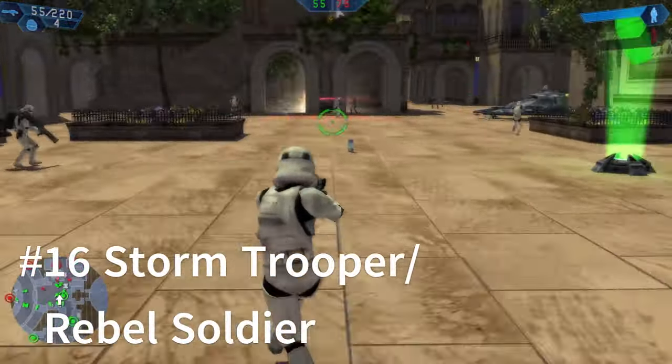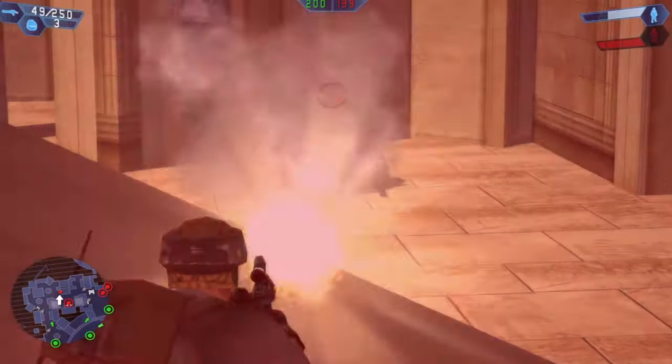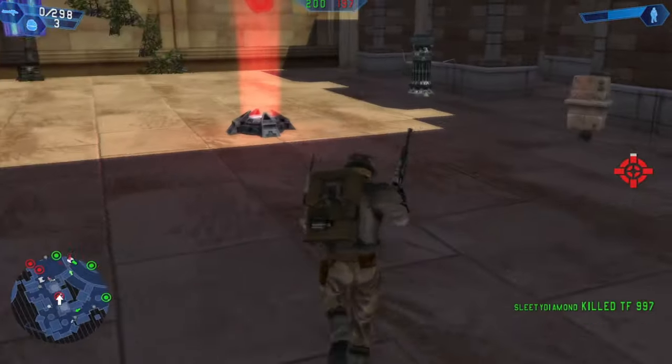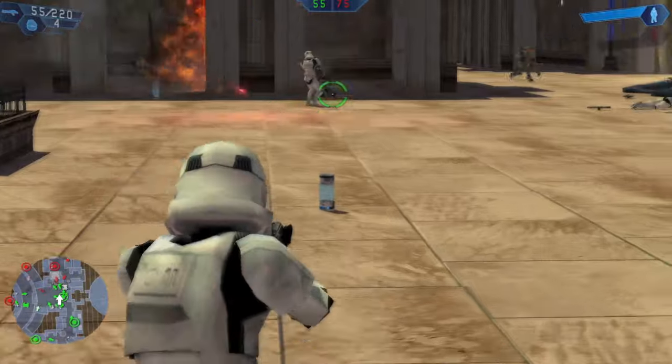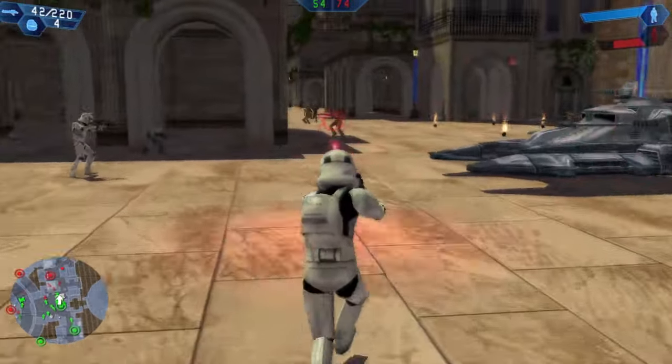Right after the Clone Trooper would be the Stormtrooper and the Red Rebel Standard Infantry. They have the same problems as the Clone Infantry. The only upside they have over him is thermal detonators instead of those EMP grenades, which can be a little bit more useful at times — but not very often. So they're the second worst class in the game.